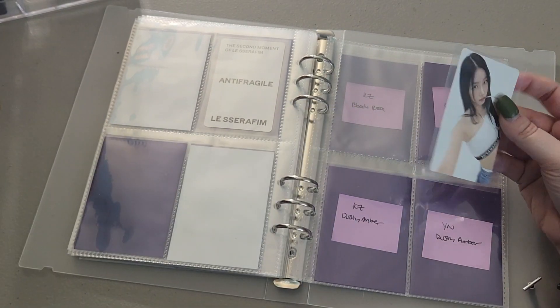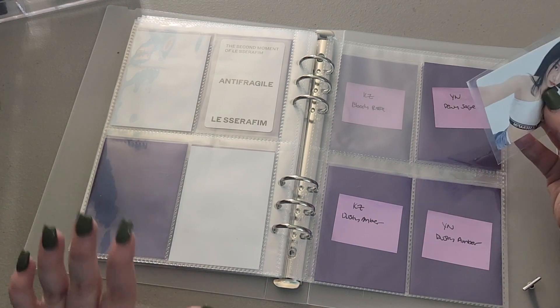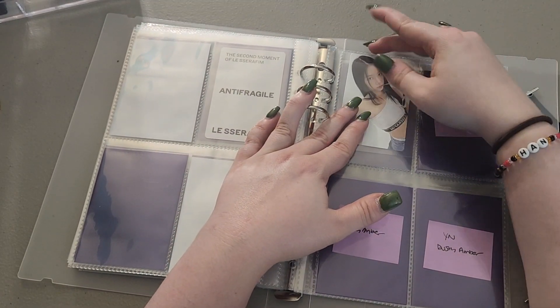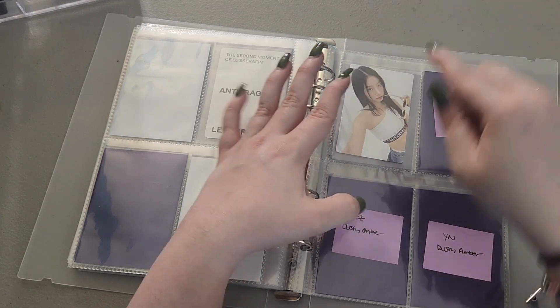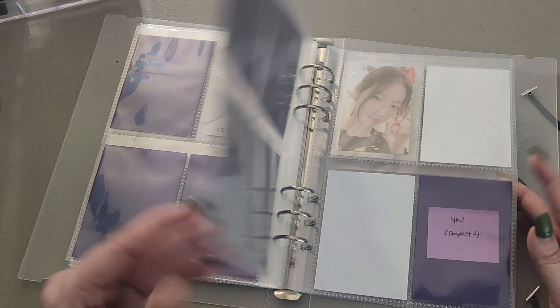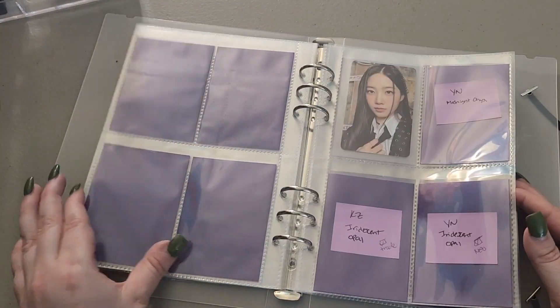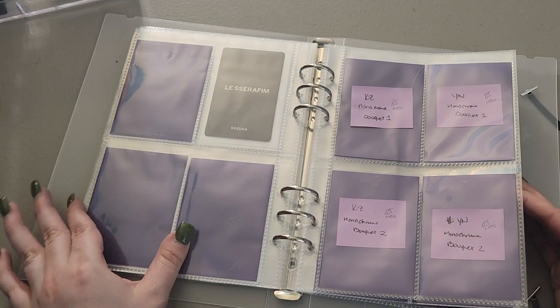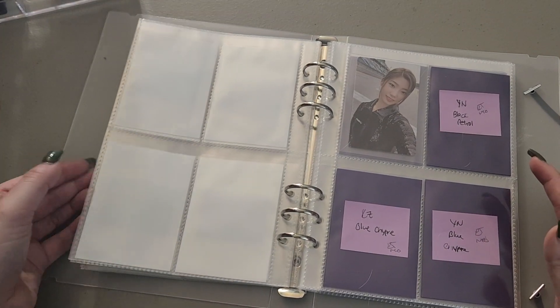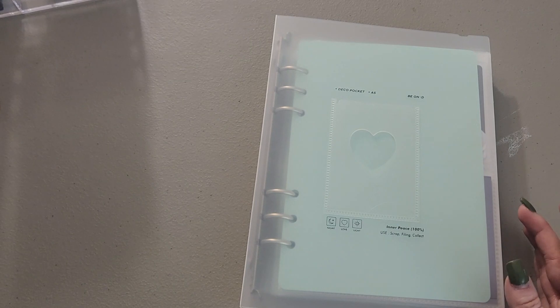I have more setting up to do for this, especially for Anti-Fragile and Unforgiven — I want to collect their weaver's cards, like the selfie ones. The Seraphim collection is coming along; I do have a lot of it on the way from Record Japan. That's why I'm putting everything away in the binders. On to the boy group mini binder.